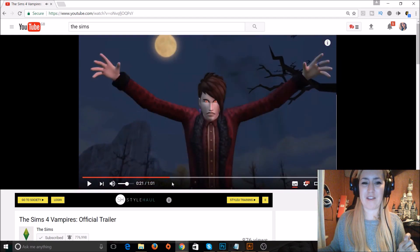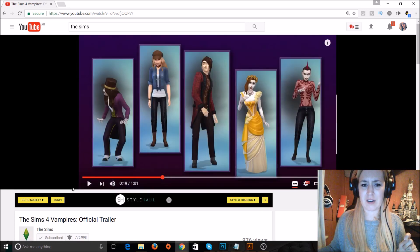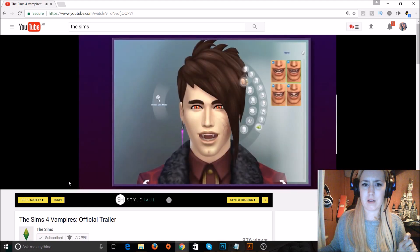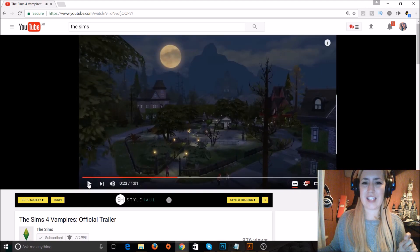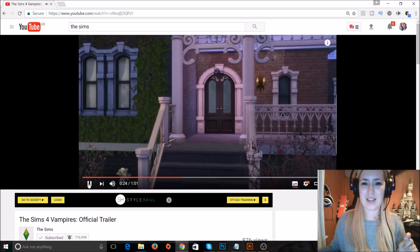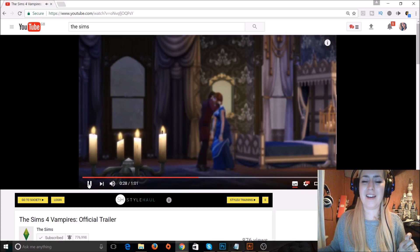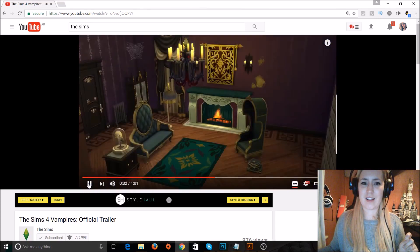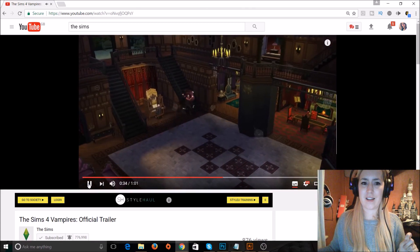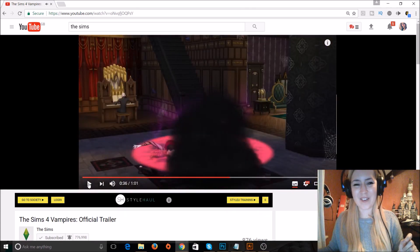Love that fang bit, that's so cool. So you can actually make vampires in Create-a-Sim. Love that you can turn them into bats — oh, that was pretty cool!